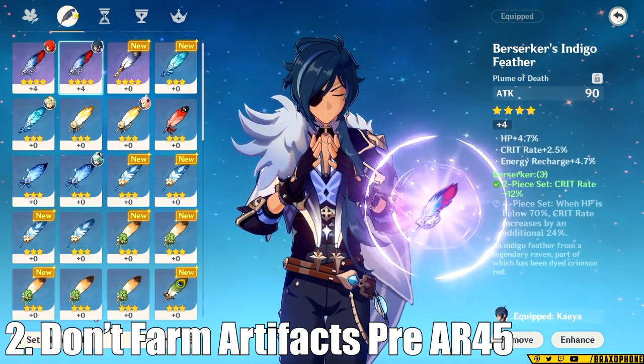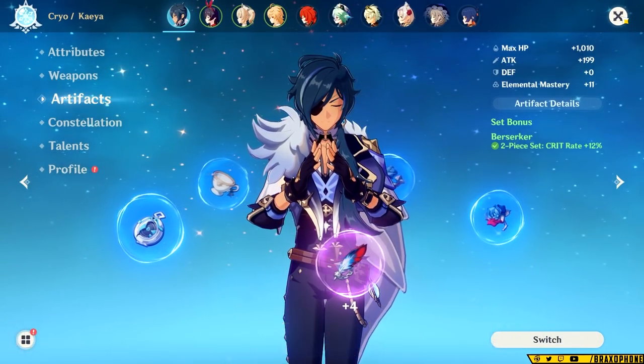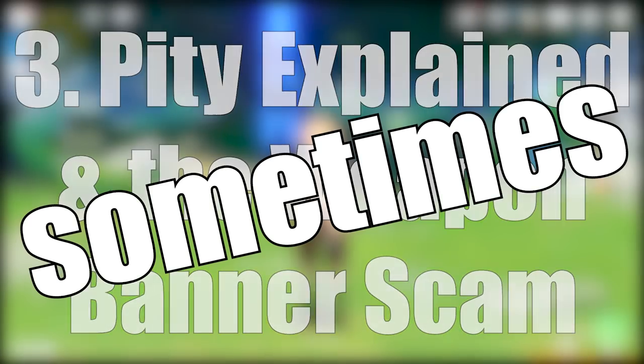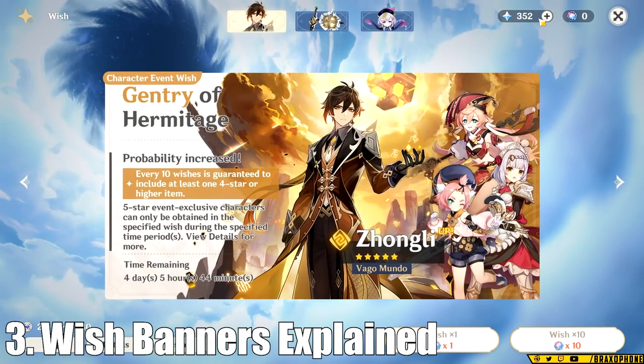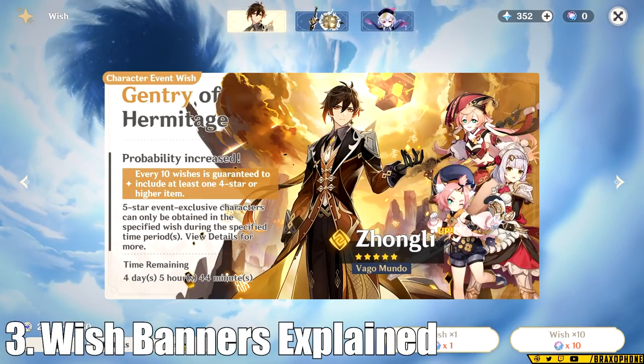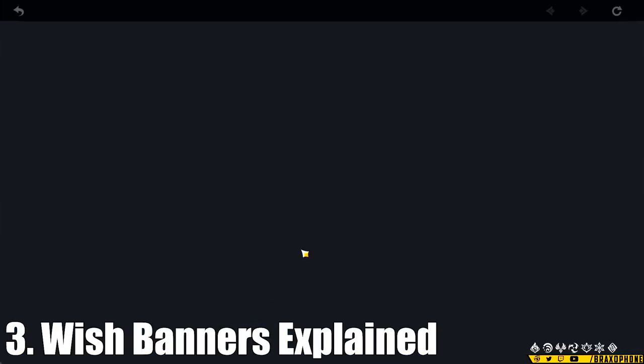You might be thinking at this point, I don't even have that many characters to build. So that brings us to number three: pity timer management, and the weapon banner is a scam — sometimes. And before you skip this section, you would be surprised how many people don't know this. The first thing to know is that there are two pity timers in Genshin Impact: there's a soft pity and a hard pity.